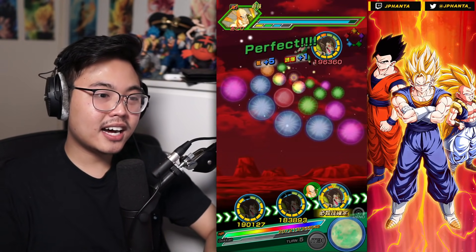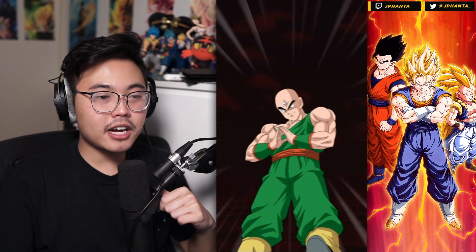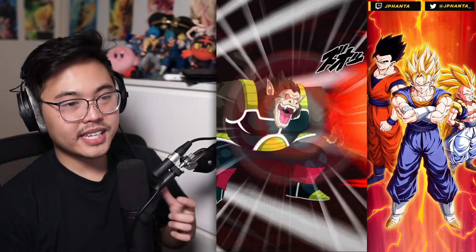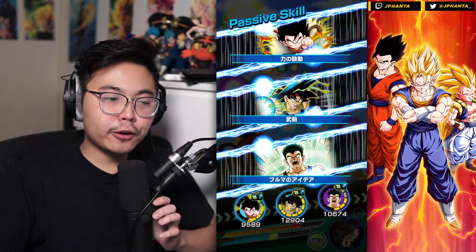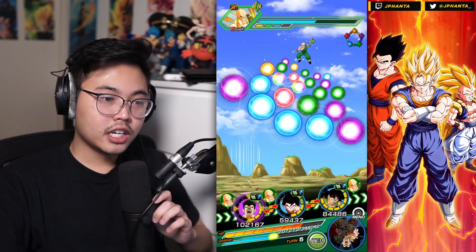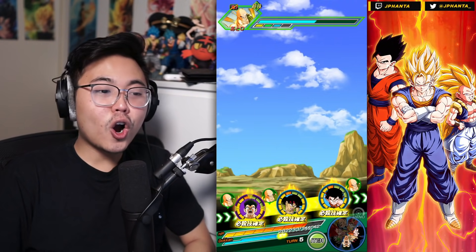We're going to finish off this Giant Ape transformation here. Good thing about this Bardock — he can transform twice, so we have the backup there. And of course we are invincible, which is going to carry us with the amount of units that can turn giant. We most likely don't survive for a very long time, and progress-wise it'll probably be very slow, because Giant Ape transformations aren't the strongest.